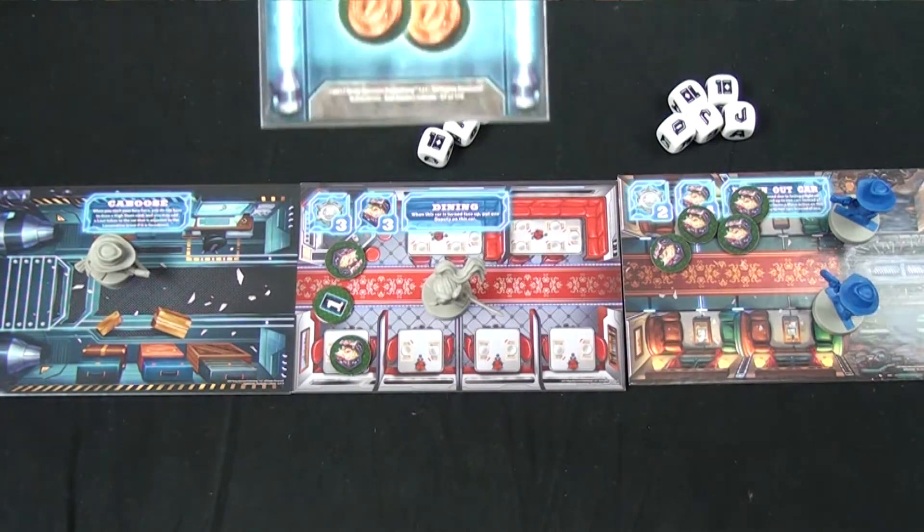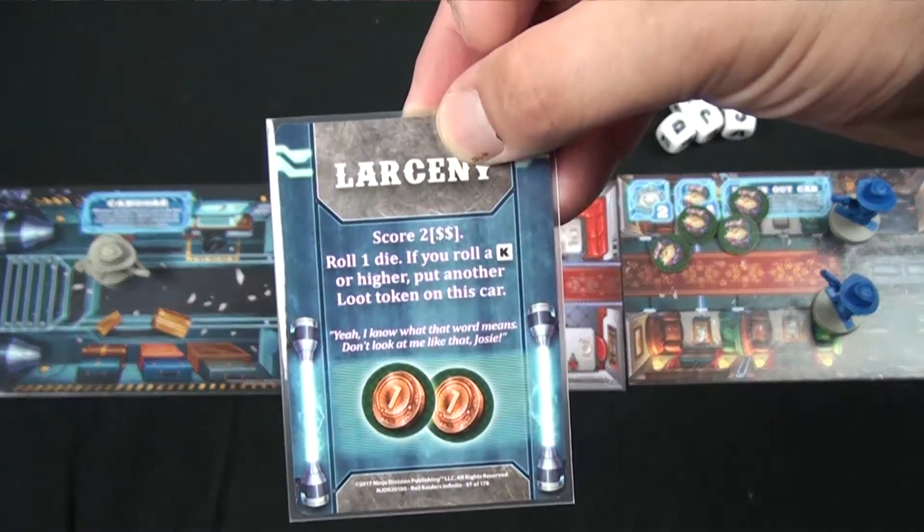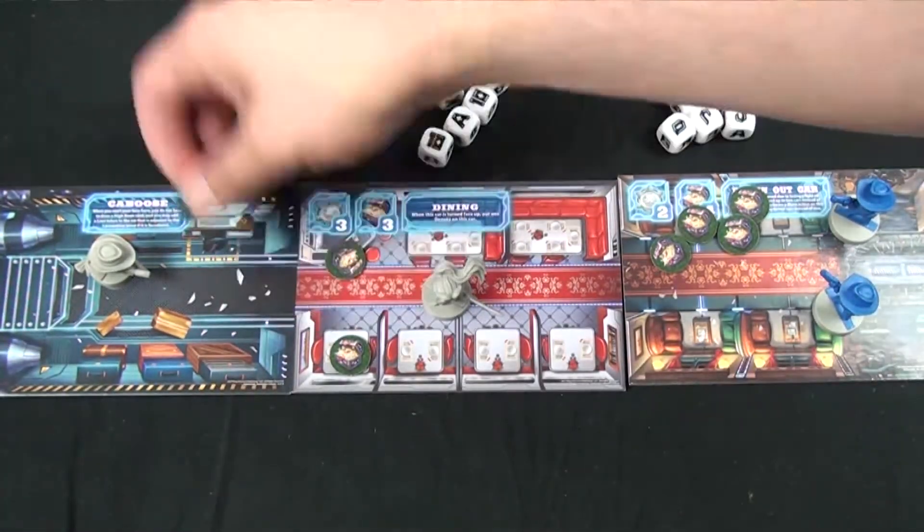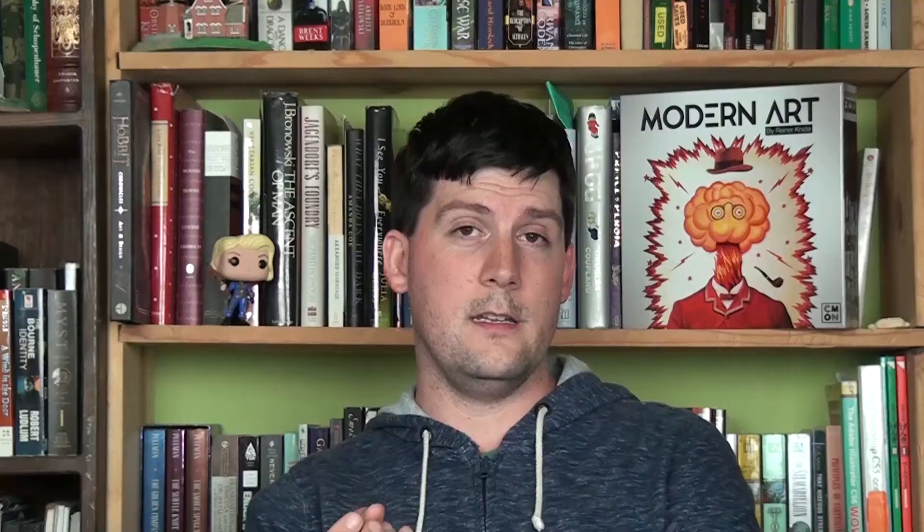A search lets you pick one of the loot tokens on the train car, flip it over, look at the number, then draw that many loot cards and choose one — maybe one out of three, one out of two, or just get the one you drew. If other players are on your car while you're doing a search, they can actually stop you. The final action is a pass, but there are very few times you need it.